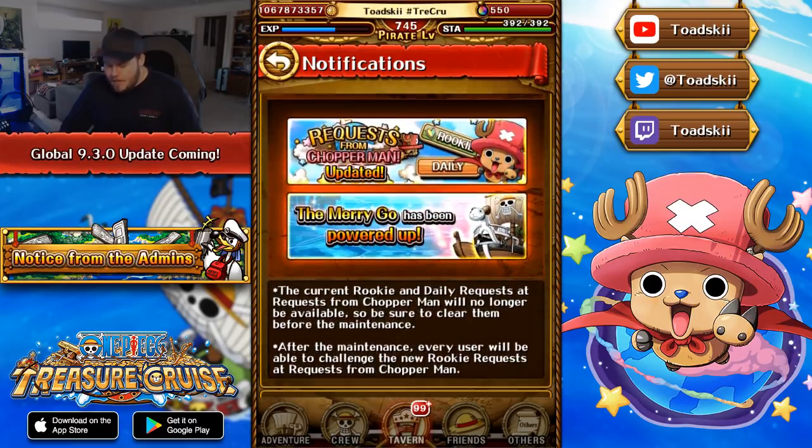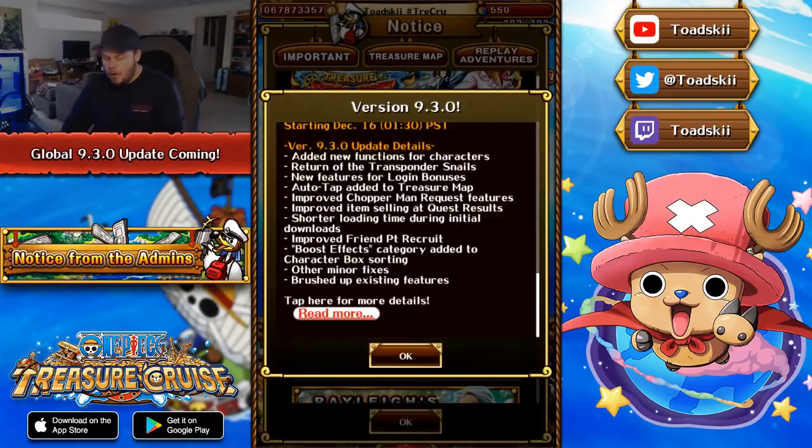It says the current rookie and daily requests at Chopperman will no longer be available, so be sure to clear them before the maintenance. After the maintenance, when the revamp happens, the old ones will be deleted. If you have not done them yet, I highly suggest doing them — especially those rookie missions. Those rookie missions are crazy; they give you so many rewards and so much EXP. You'll rank up a bunch and get some really great rewards. After the maintenance, every user will be able to challenge the new rookie requests at Chopperman, so I'm excited for that.